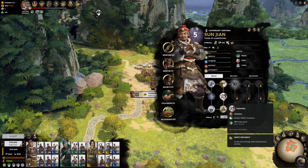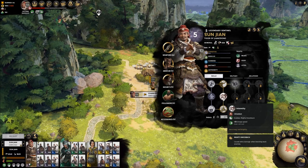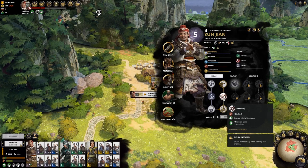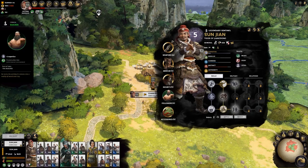These skills are important as they give your characters and their retinues special abilities to use in battle, or increase their performance on the campaign map. You can also gain capabilities from your ancillaries, such as your followers and accessories.